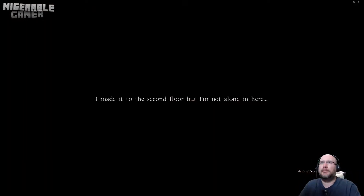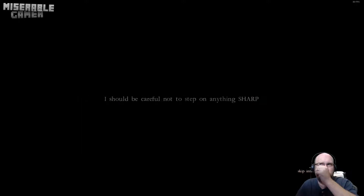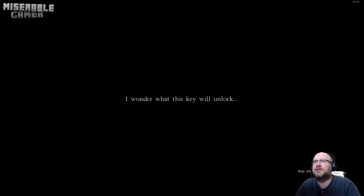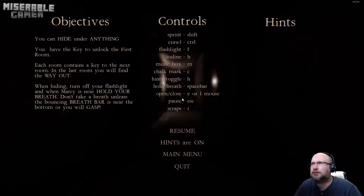I made it to the second floor but I'm not alone in here. I might have to run — shift — or hide under things, control to crawl. I should be careful not to step on anything sharp. I wonder what this key will unlock. Press escape to pause for info. Wow, it's dark. You can hide under anything. You have the key to unlock the first room; each room contains a key to the next room.